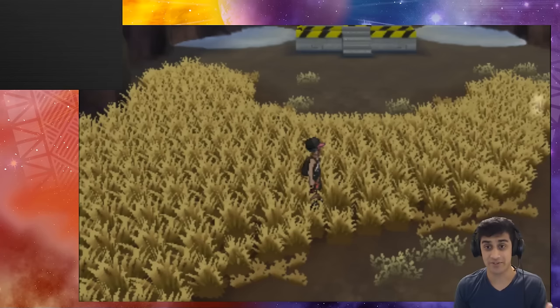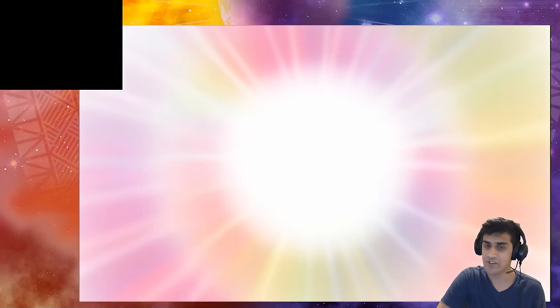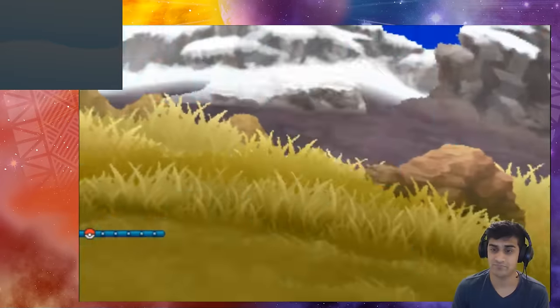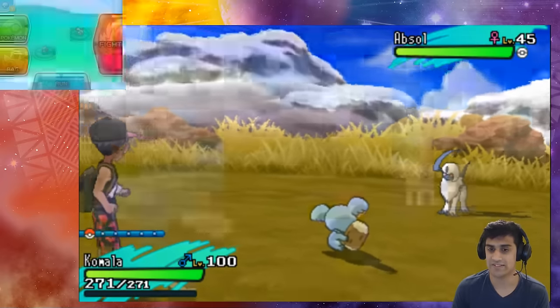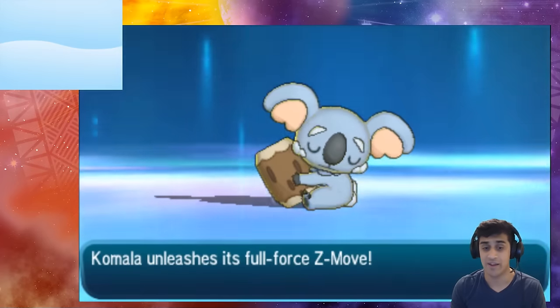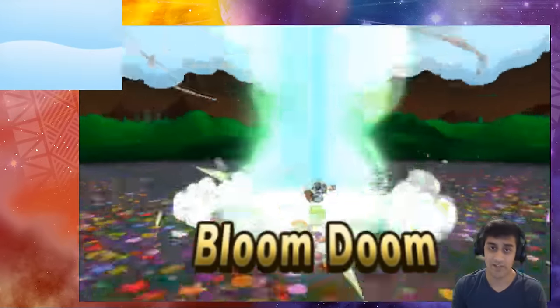We got a crit boost and then actually landed a critical hit after the Z-move — that was a lot of damage. We'll go again and hopefully get something different. An Absol shows up this time. We throw Komala back in and go right into Z-Sleep Talk again. Komala powers up, gets the critical hit ratio boost, and this time it picks Wood Hammer, which converts into Bloom Doom. It lands the big hit — really cool to see!